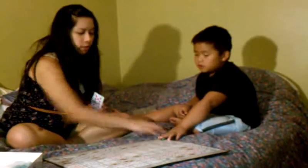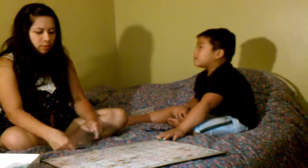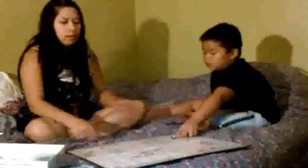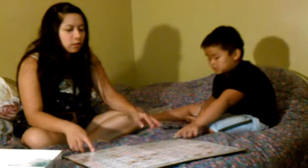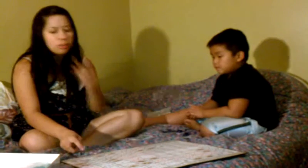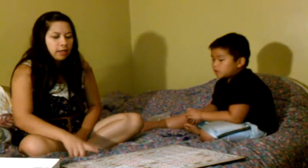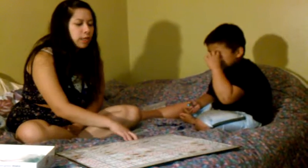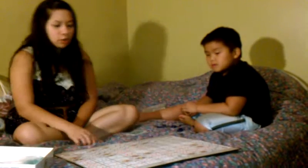Every time you put a card down, you're going to grab another card. Okay so the only thing you need to know is about jacks. There's two-eyed jacks and one-eyed jacks. If you get a one-eyed jack, then you can remove a chip. If you have a two-eyed jack, then you can place it anywhere when it's your turn.